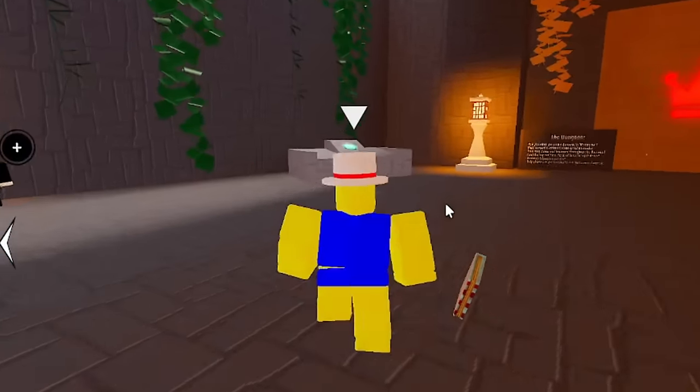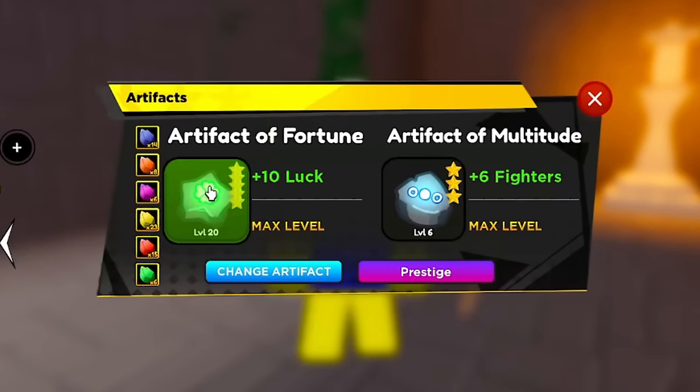Make sure you have your artifact prestiged and maxed out — that's plus 10 luck. There's also Artifact of Multitude: six fighters at two luck per fighter is 12 luck, but that's hard to achieve. It's actually easier to just get the Artifact of Fortune.